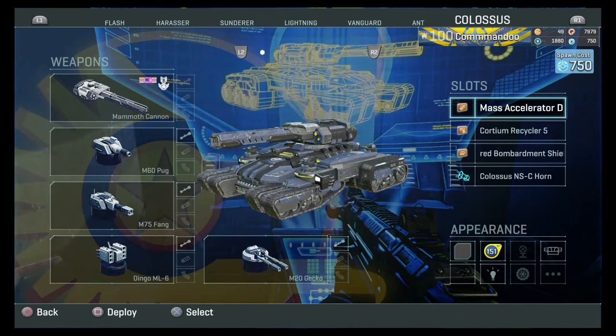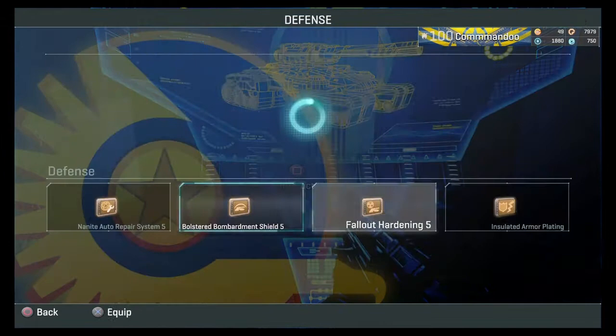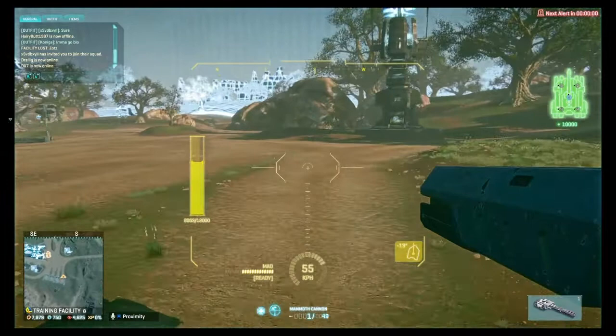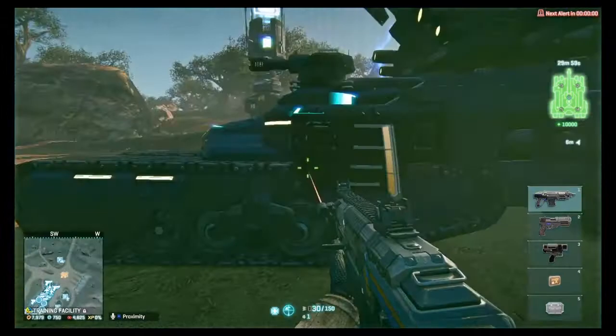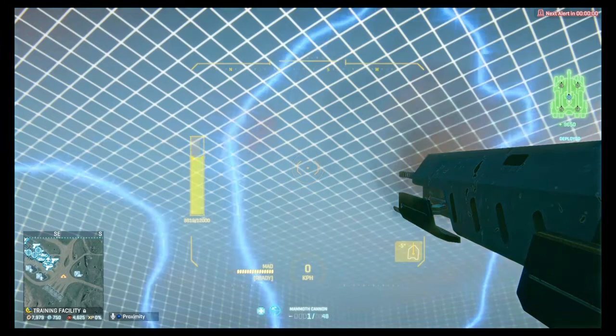I'll put Mass Accelerator Drive on and Cortium Recycler on to show you. This is what a Colossus tank looks like — in the corner you can see I'm currently gaining Cortium. I have max Cortium. It's slowly going up. The shield around the tank is what you use to help survive while shooting down a Bastion.